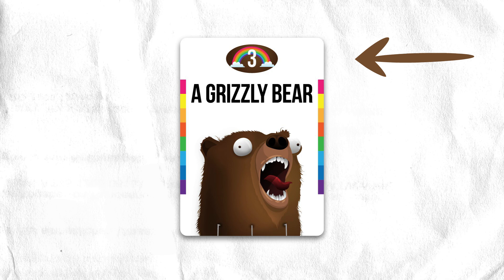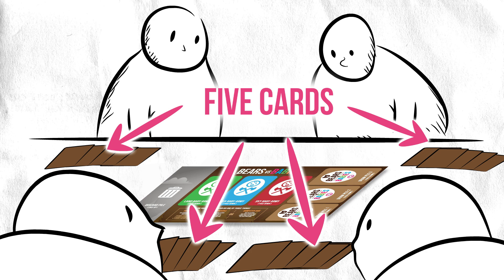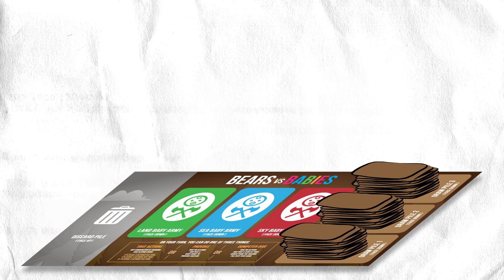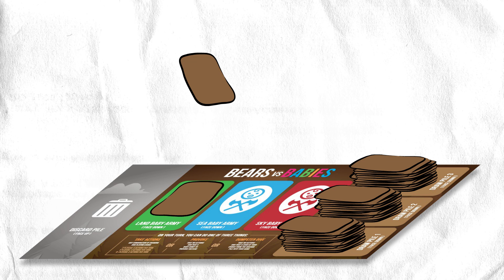Once every player has a bear head card, deal out four cards to each player so that everyone has a starting hand of five cards. You can look at your cards, but keep them secret from the other players. Split the rest of the cards into three face-down draw piles and put them on the playmat. There are three draw piles because sometimes you're not so great at shuffling — three draw piles makes it easier to draw a random card every time. Also, if you got a baby card in your initial five cards — which is just any card with the word baby in the title — put it face down in the correct pile and draw another card. Repeat as many times as it takes so that you start without any baby cards in your starting hand.